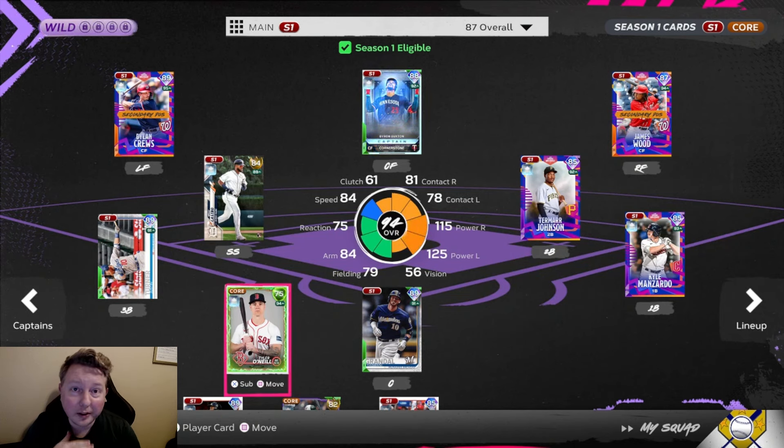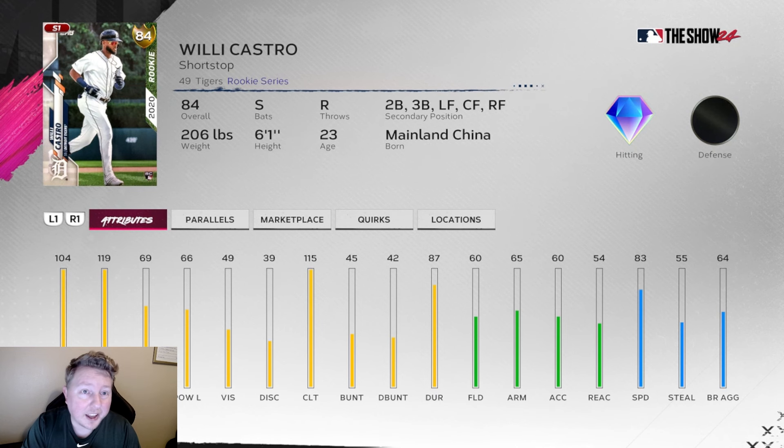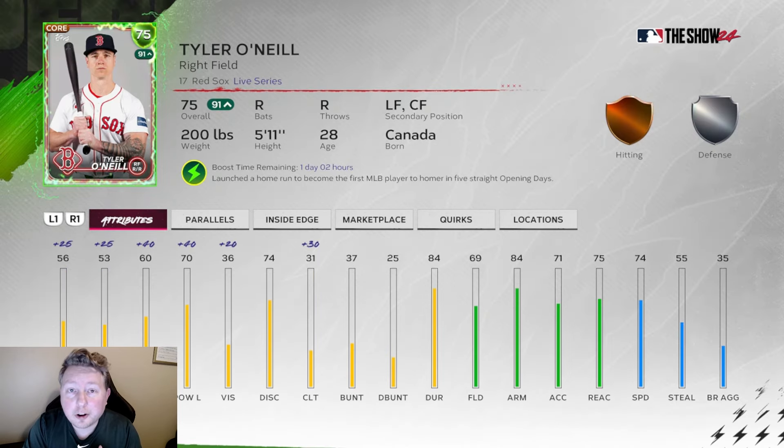I spent a little bit of stubs - around 6,000 stubs - on some players that haven't been grinded for so far. The first one is Willy Castro from the BR program; he goes on the Buxton boost and plays shortstop. This card was about 4,800 stubs and we'll get another one when we start doing the BR program, but I just wanted to have him on the team ASAP. We also have Supercharged Tyler O'Neill Life Series, which only cost me about 250 stubs.